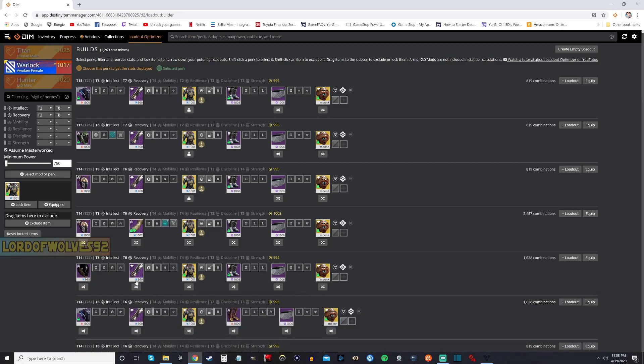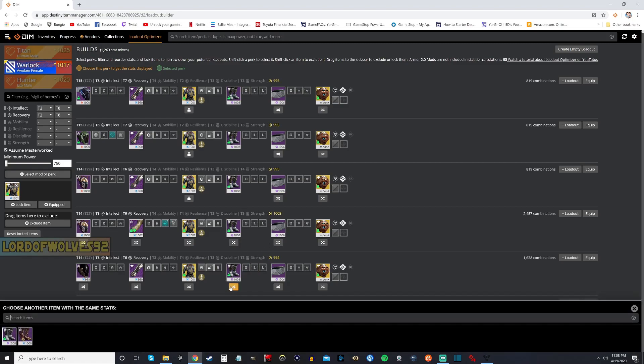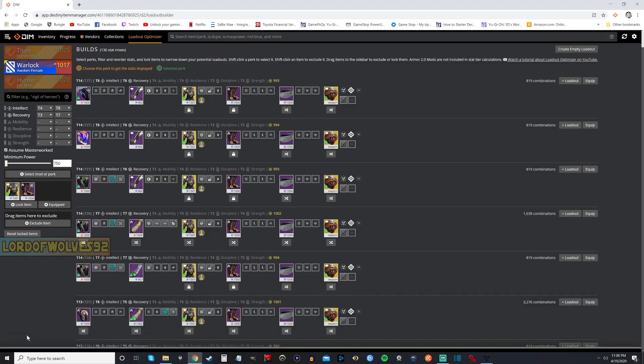Maybe we want to consider those, especially if we're trying to find different affinities on our armor. So maybe we don't want void boots — maybe we want something like these arc boots right here. We can click that and this would still be a tier 7. But I think we want to stick with the top build here because we want to get our Intellect as high as possible to get as many wells as possible.